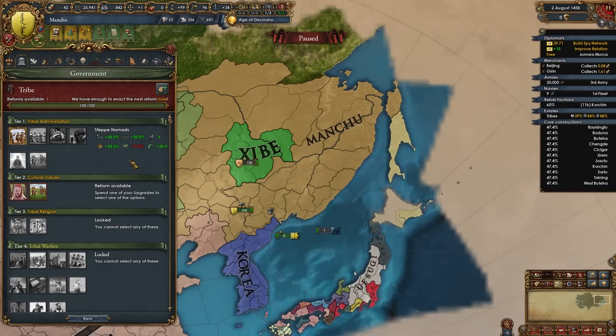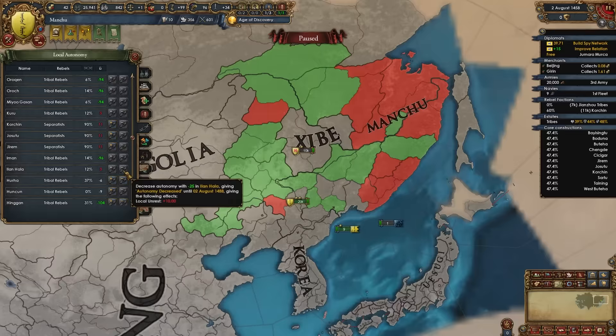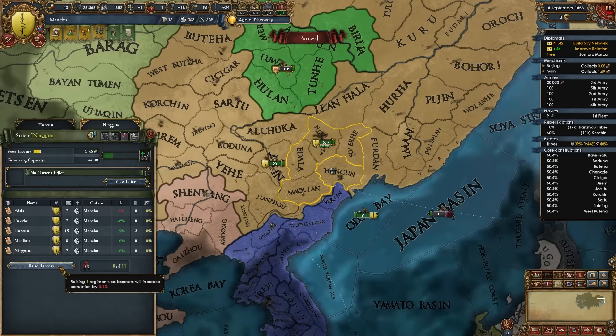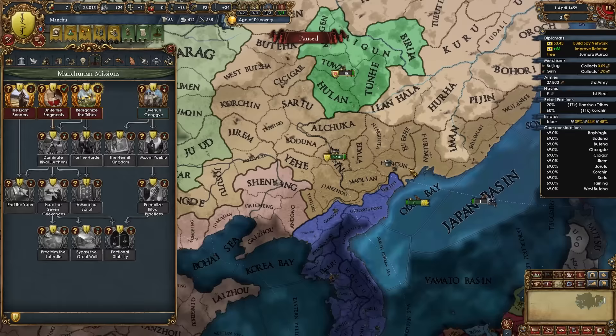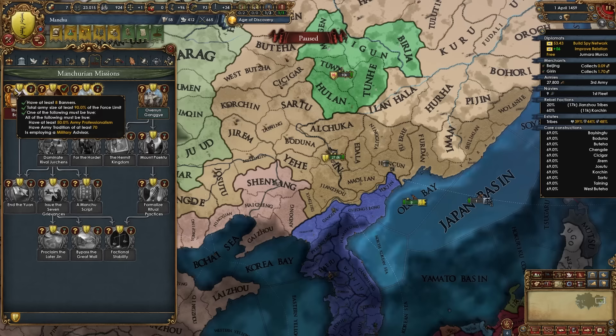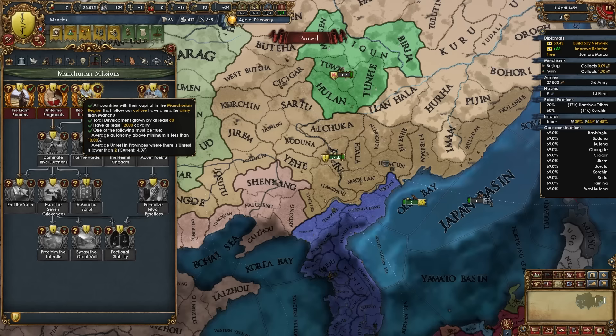For tier 2 government reform, select Martial Society for plus 20% national manpower. After forming Manchu, fully state everything and lower autonomy everywhere to boost income and force limit. Recruit more banners as soon as possible — try to get up to 8 as fast as you can, as we need 8 banners for a mission. Once you have 90% force limit and other requirements fulfilled, you can take the mission 'The Eight Banners,' granting plus 33% army drill for banner regiments permanently and reducing corruption they cause.